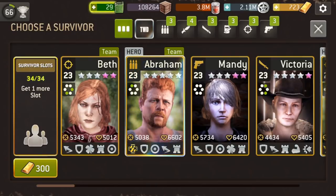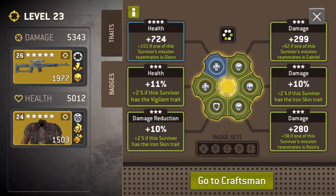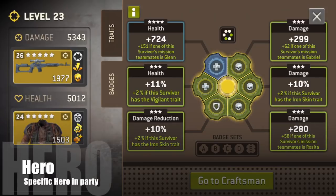You have to remember three things when you're thinking about giving somebody a badge. The first thing you need to think about is the team that they're going to be on. The team they're going to be on consists of a class or a hero, so the buff to the badge itself can have a buff to a hero — like this one up here is for Glenn, this one up here is for Gabriel, Rosita — so you can put them together.